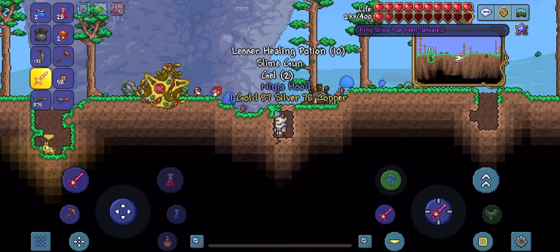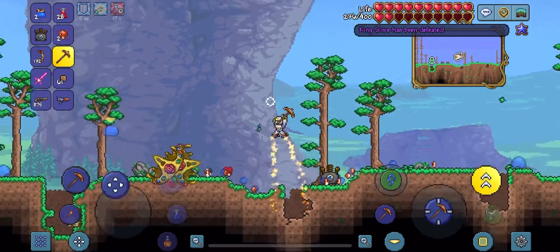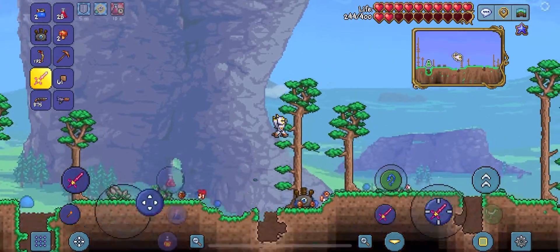And as you can see, we have beat King Slime. You get a solidifier and you get something else — they're pretty good. So get your things, and you have defeated King Slime.